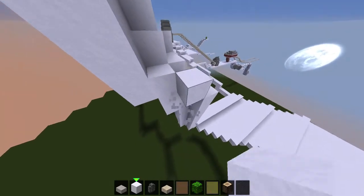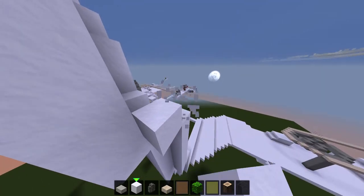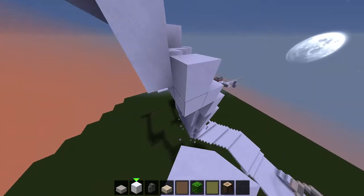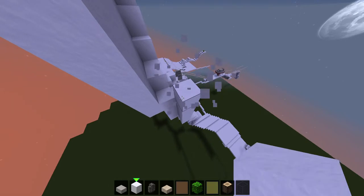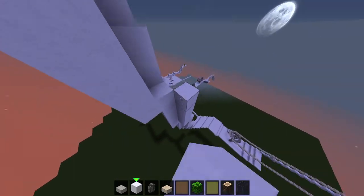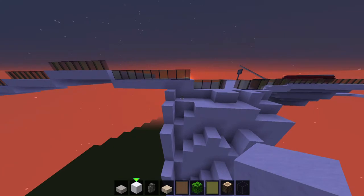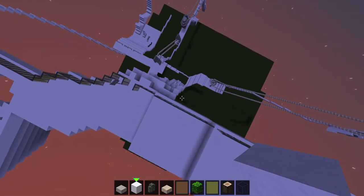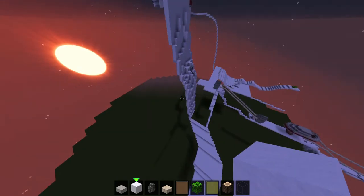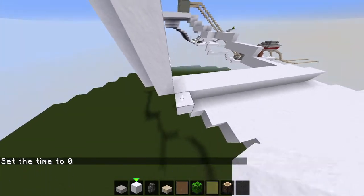For this curve part I'm just gonna do the same thing, except I'm going to do it one block out. I think that curve is gonna look good, but I am gonna have to change the curve a little — actually I think it's already good. So I'm just gonna do this side.